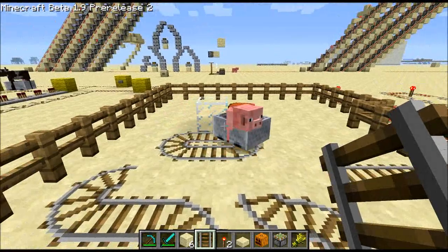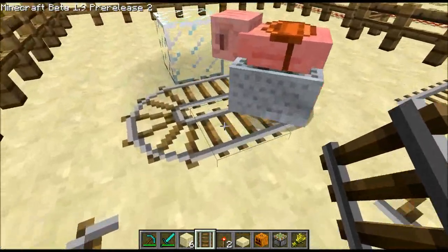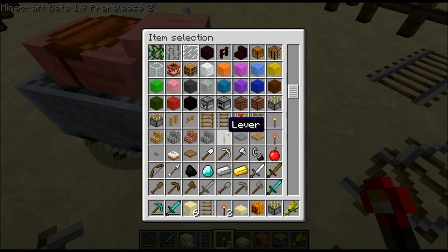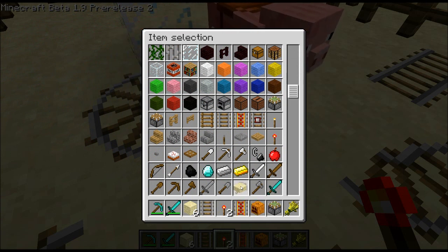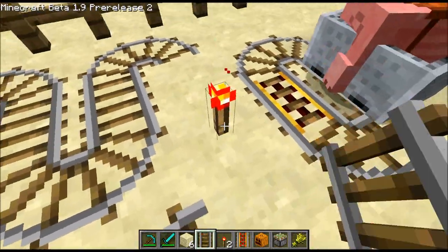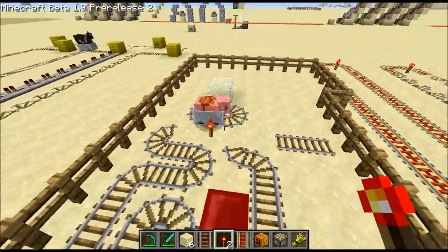Unfortunately, you have to keep the minecart moving at all times if you don't want the pig to get out when you log out. So that's kind of unfortunate because it really restricts uses, or you have to create a bunch of tricky mechanisms to make sure the pig will stay around. Anyway, that's pigs and minecarts.